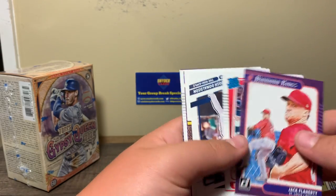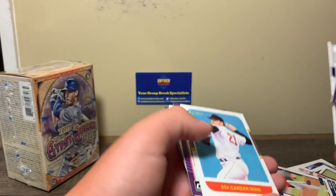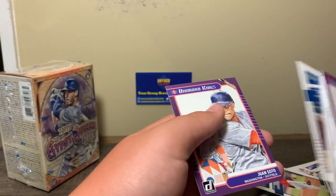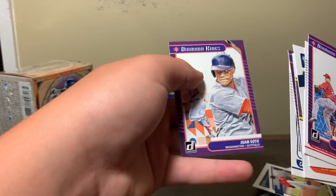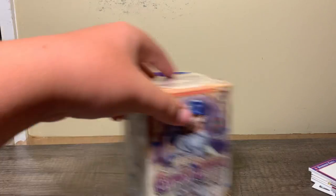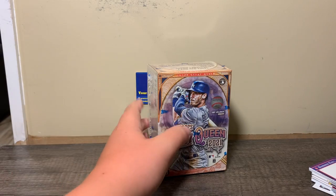Flaherty — Diamond King. Tyler Stevenson — I don't think I've got this one yet, Rated Rookie. Rated Rookies are part of the set as well. Casey Mize, got that one. Chris Bryant — Windy City variation. Pretty good. On to what everyone's been waiting for — the Gypsy Queen Blaster.